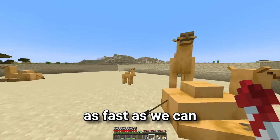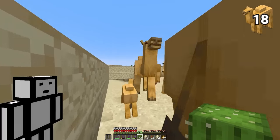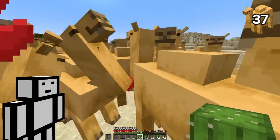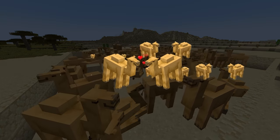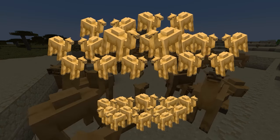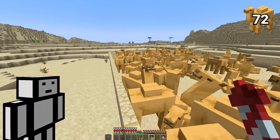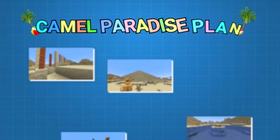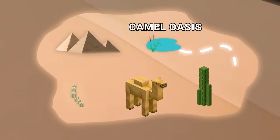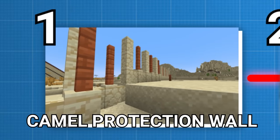So I guess the only thing we can do is work as fast as we can. However, I soon realised that the more camels we have, the more camels we can get in each breeding cycle, meaning it's going to take a lot less time than I thought. All right, so we now have 72 camels, but I don't think this enclosure is going to fit anymore. So the plan is to upgrade this tiny enclosure into a camel's paradise, filled with everything a camel could ever want, and it's going to be massive.